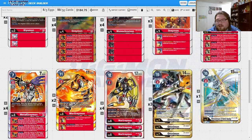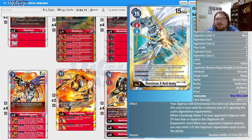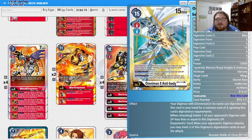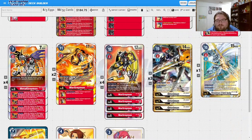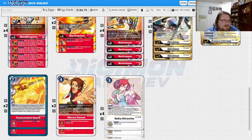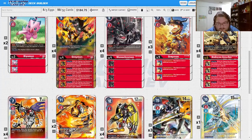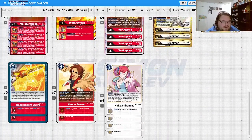We're playing one Omnimon X Antibody — again, didn't grab the alt-art, which is weird for me. We all know what he does: he evos over an Omnimon for a cost of three, which Nokia can reduce. I personally prefer Transcendent Sword in this deck over Gaia Force because it's one cost less, and that one memory can change a game. Most of the time you'll have Greymon on the table — the majority of your deck has Greymon in the name — so you'll get the 15K.